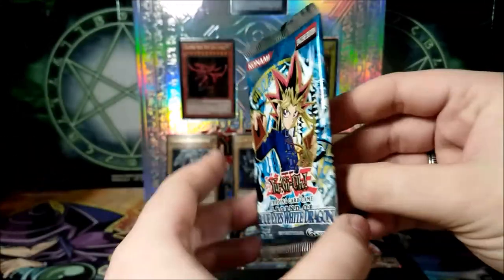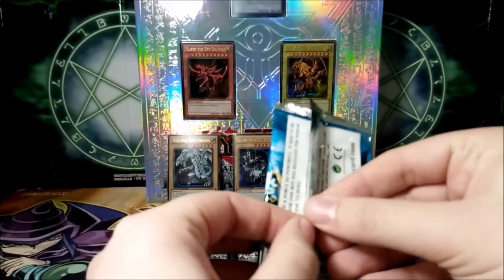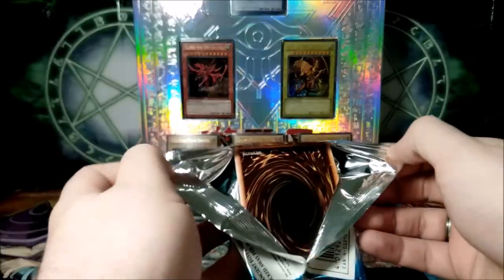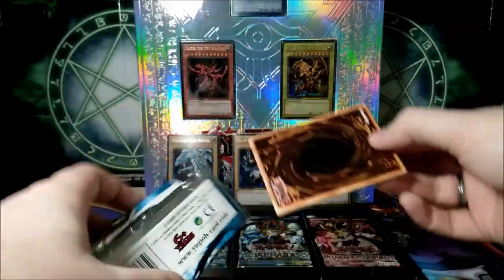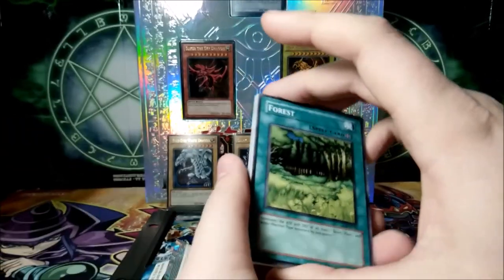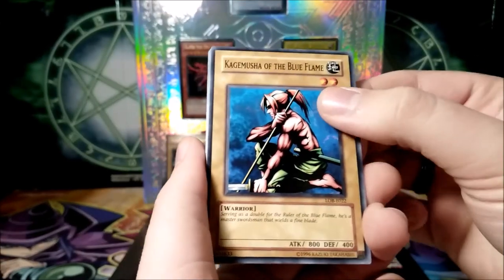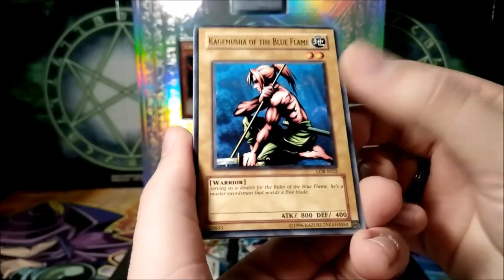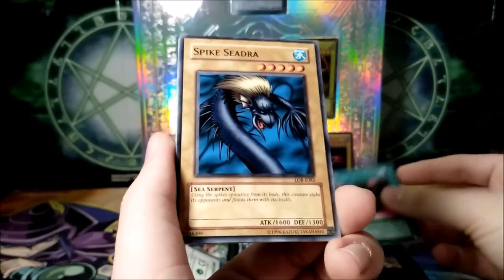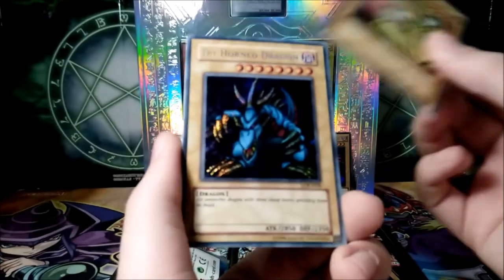Let's go with Blue Eyes White Dragon — The Legend of Blue Eyes. This time around I won't sniff it, because the other two packs we had a whiff and we didn't get lucky. So maybe this one will be lucky if we don't whiff it. Forest. Kegemusha of the Blue Flame — this was one of the cards I really enjoyed when I was a kid. Yami, Spike Seedra, and Spirit of the Harp. No foils...